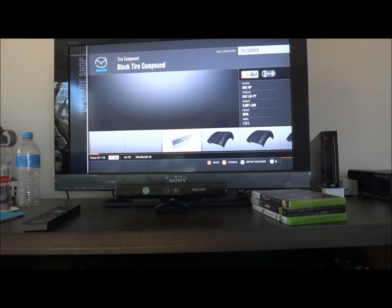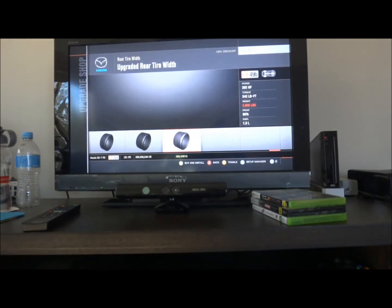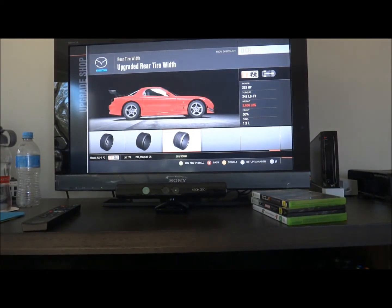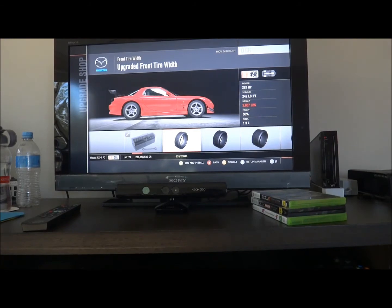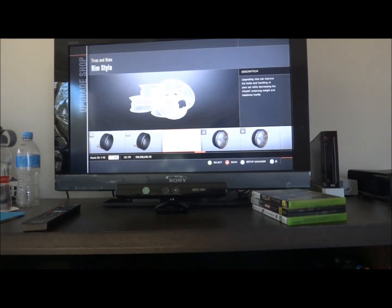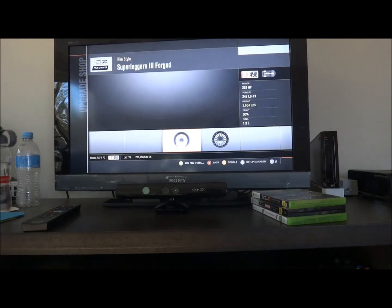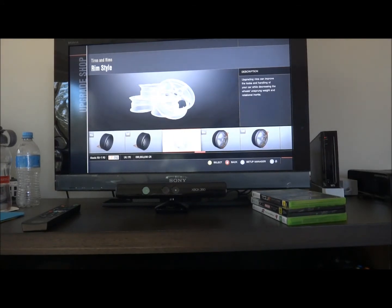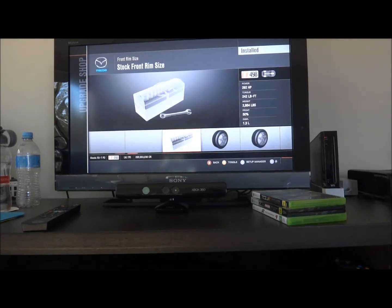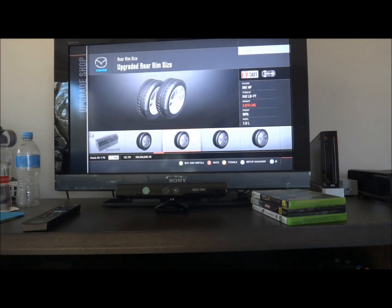Now some more important stuff — we need street tires on to make it better. We need around 265s on the rear — I don't know how to pronounce it — and I'm going to run 235s on the front end. If you don't want to build Mad Mike's car you can put whatever you want. We're going to put Super Jera 3-4s and 19-inch rims for both of them.